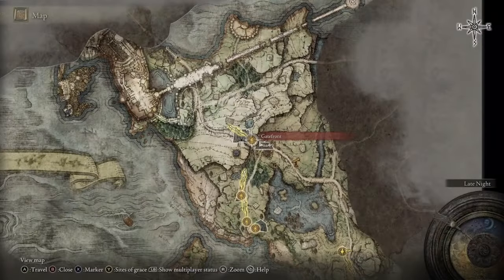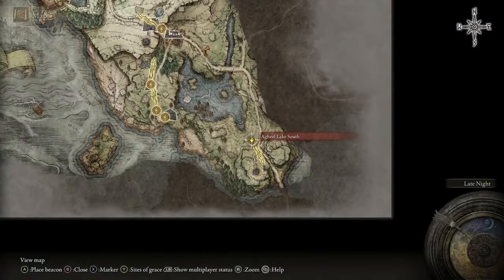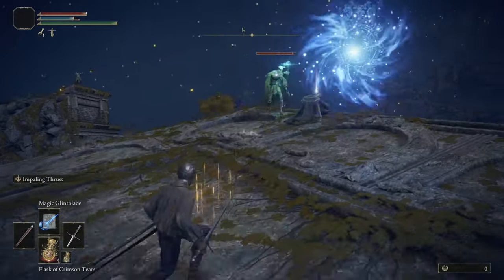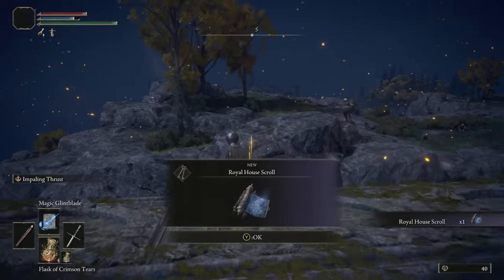Head south along the road, go over the bridge, and continue all the way down until you get to the Agheel Lake South Site of Grace. Directly east of that Site of Grace is going to be a scroll just sitting out in the middle of one of the ruins. Grab this scroll because we are going to need it later to get some more sorceries.